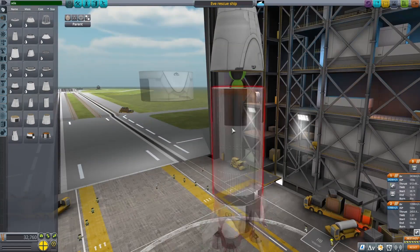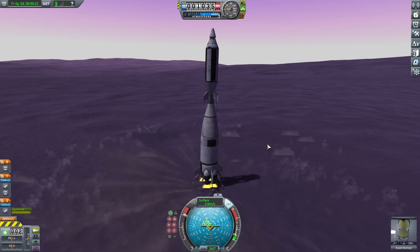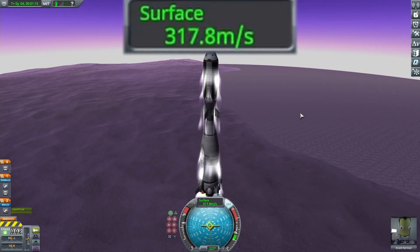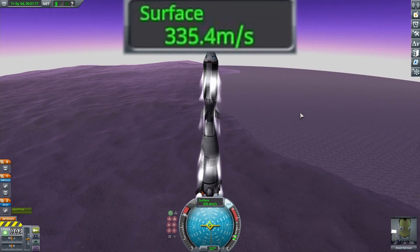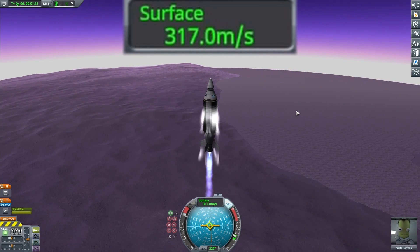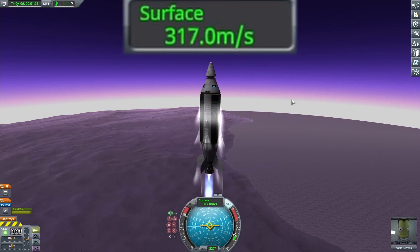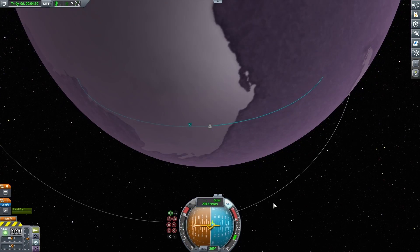With all that done, going for another launch, and I'm definitely going a lot slower this time. You'll also notice when I launch off the top stage, I start losing speed for a little bit before I gain it again. This tells me I pretty much have the maximum amount of weight on that top stage that I possibly can, and I really can't add any more fuel tanks.